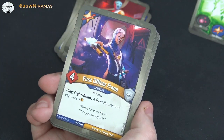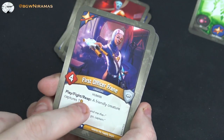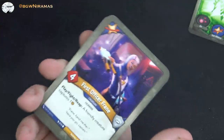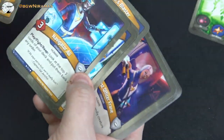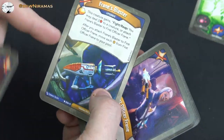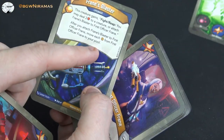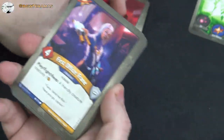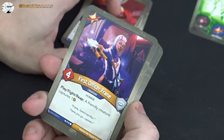First Officer Frayne, four power: play, fight, reap — a friendly creature captures one. So you want to build up amber captures on Frayne, then attach the Blaster, which moves all that captured amber from Frayne to your pool. Really cool synergy. Now we're into Saurians — another Saurian section, and I'm so happy to see more of them.